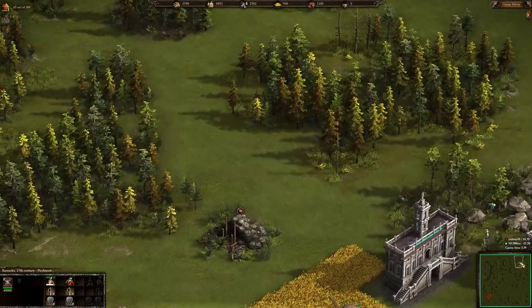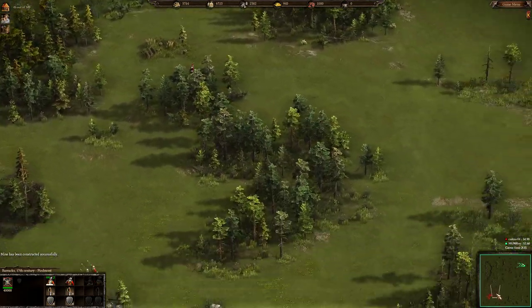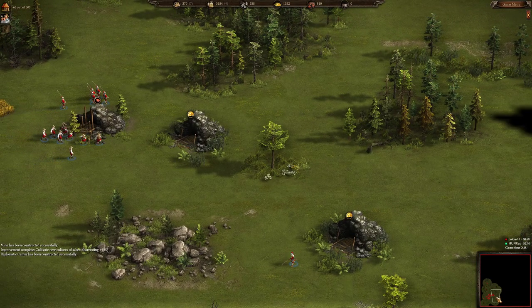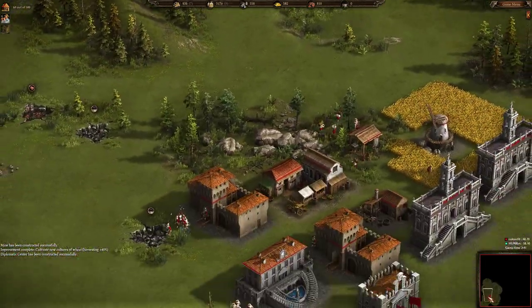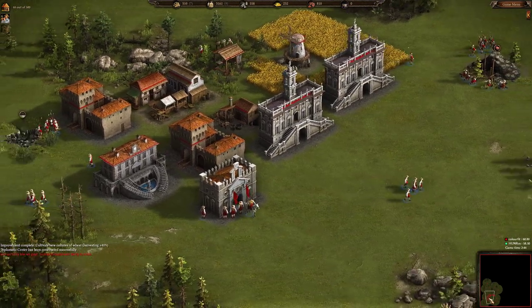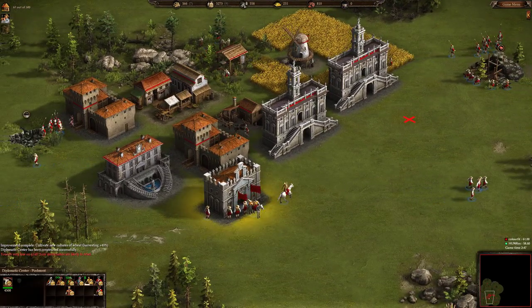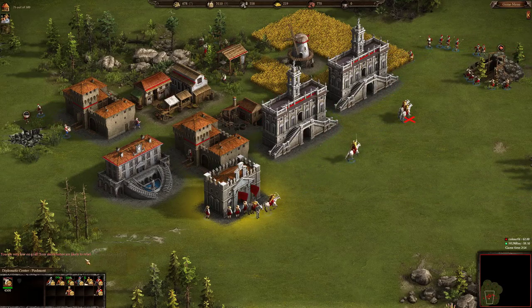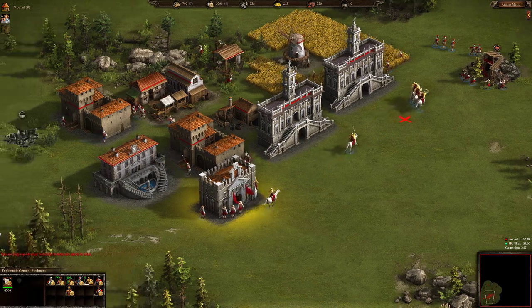We can see that ColorFeet is sending out some pikemen around his base to scout the territory. ColorFeet already has the diplomatic center and has hired about 10 siege cossacks, 10 archers, and has infinite production of light infantry going.